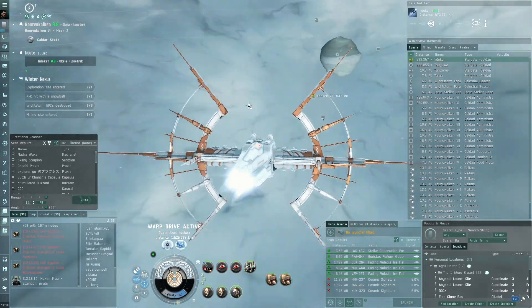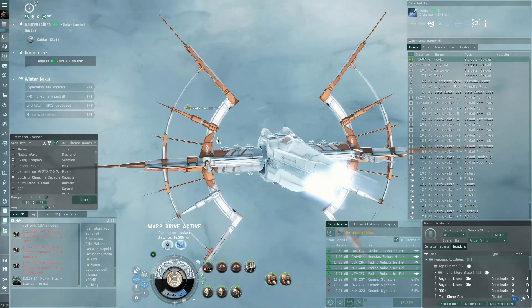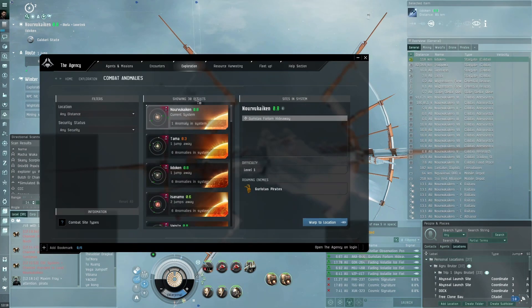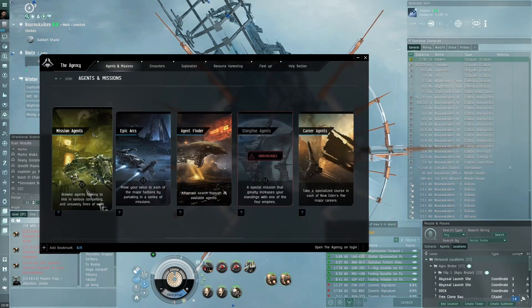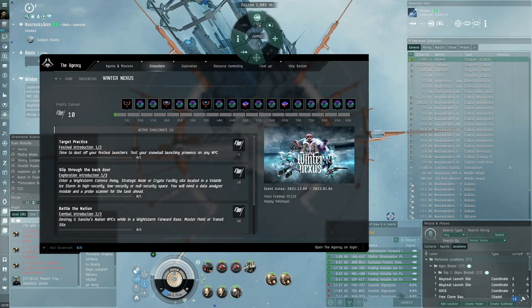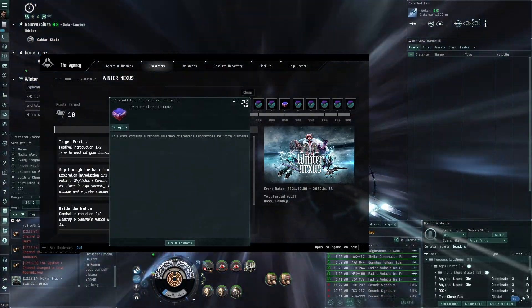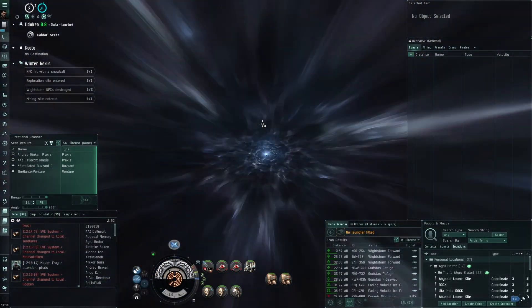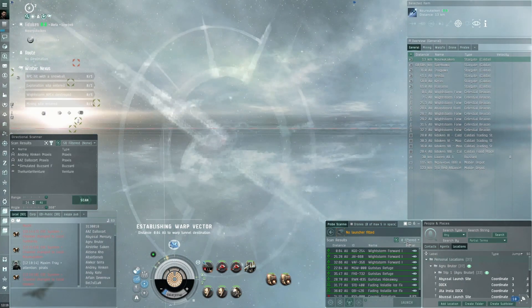We need to hit NPCs with a snowball — that's one of the challenges. Unfortunately I don't have a festival launcher on my ship right now. That's a challenge if I want to get more skins from the Winter Nexus reward tree. You can see all the different skins and rewards available. There are also some filaments in the crate — ice storm filaments. I think these are special filaments that let you travel easily into ice storm systems.